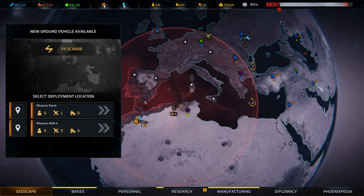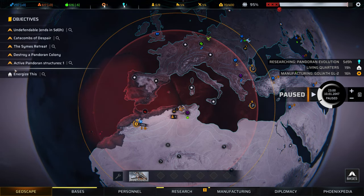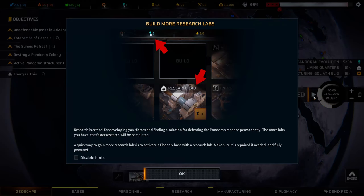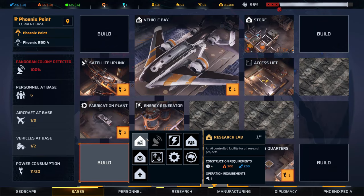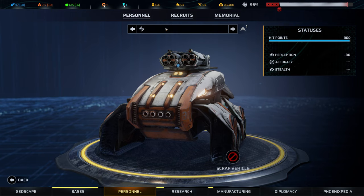We'll let our troops rest up. We want to deploy the Scarab at Phoenix Point. We've got plenty of missions with no time limit so we'll just leave those for a moment. We need to find a way to build more research labs, and more fab plants too — we do have enough resources. We can build another research lab that'll take four days to construct. What should we name this Scarab? I figured Marshall is a good name.